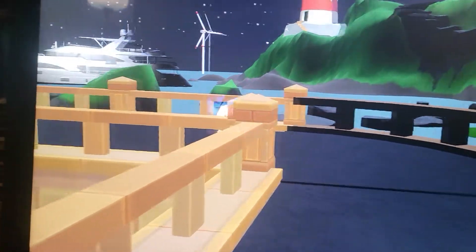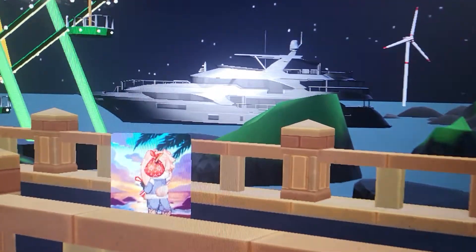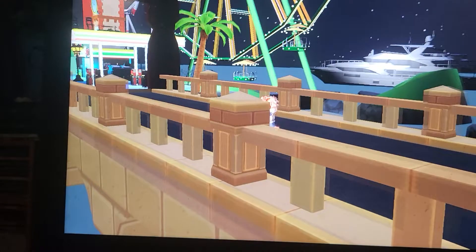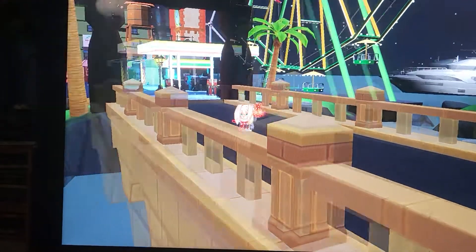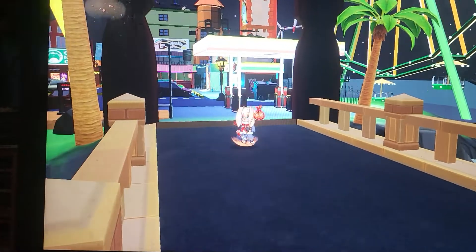There's someone else — a lady in pink. And there's a great big yacht. Now we're making our way into the Rally area. It's definitely working a bit better. I'm using keys, but there's mouse as well.